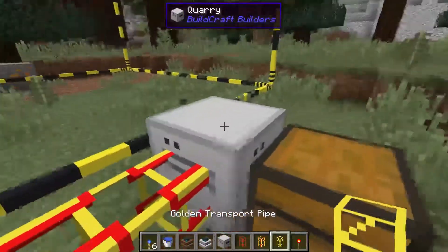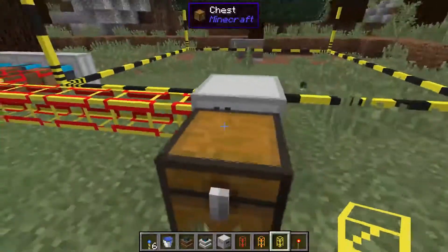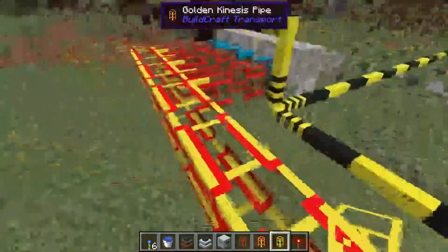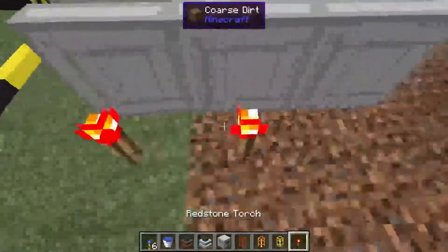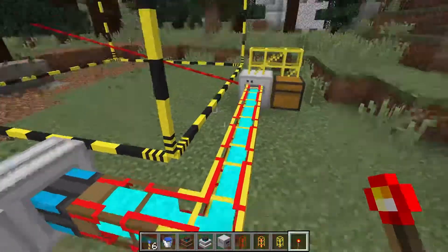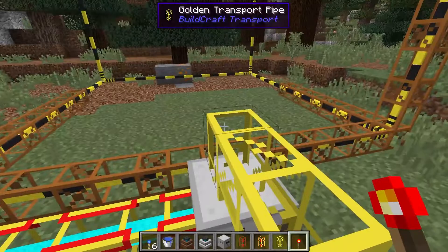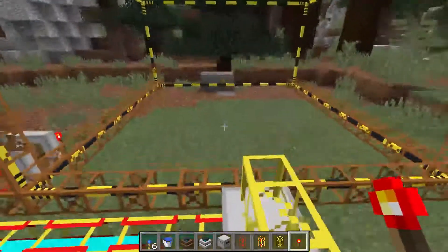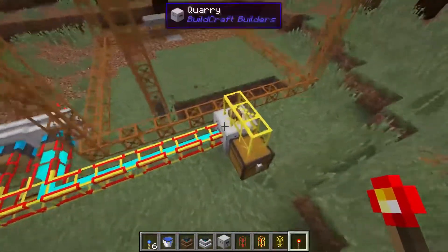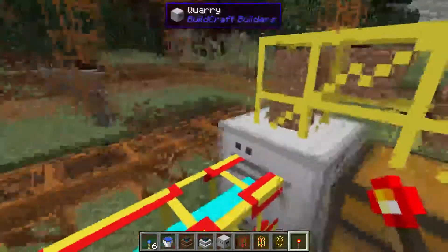You also need to get the items out. They come out the top — only the top. You can try it on the sides, but you don't need an extraction pipe for the quarry; it'll pump them out. As soon as you power these engines, it will start clearing away the area. I've got three combustion engines, so they're going pretty quick. Then it'll build the frame, and once the frame is done, it will start to mine. You'll see the items come out the top and into whatever storage solution you want.